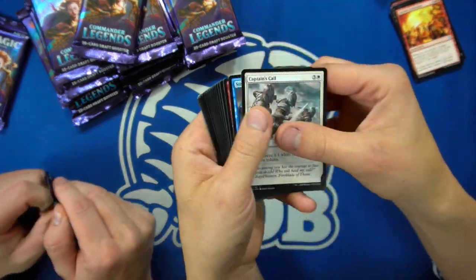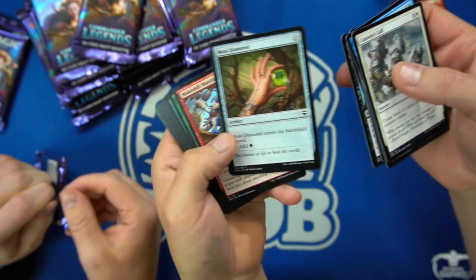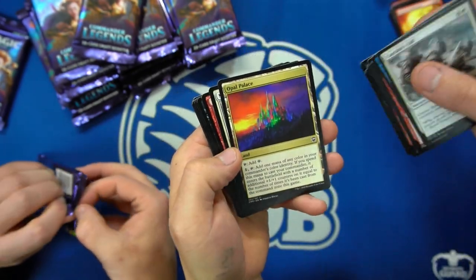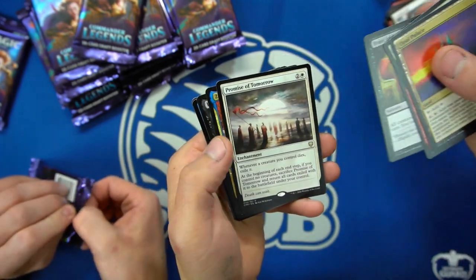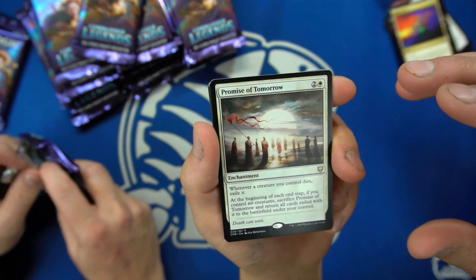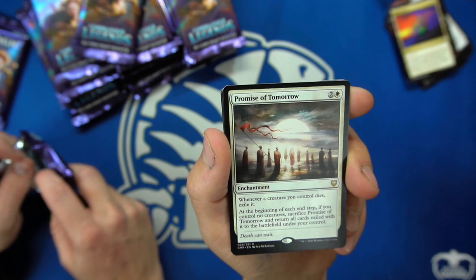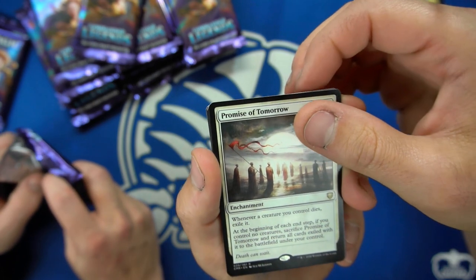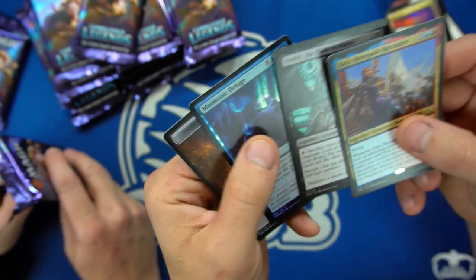Kinsblade Courier and another Prismatic Piper — it's trying to guarantee you have enough commanders. There's a lot of legendary stuff. The Prismatic Piper is all colors and it's common, so you can just run it and do whatever. The diamonds were getting expensive — five, six bucks a piece, some up to nine bucks. This set has crazy value. Whenever a creature you control dies, exile it. At the beginning of each end step, if you control no creatures, return all exiled creatures to the battlefield under your control.